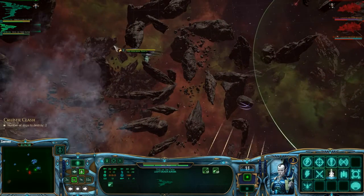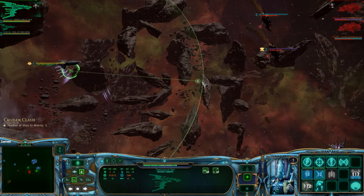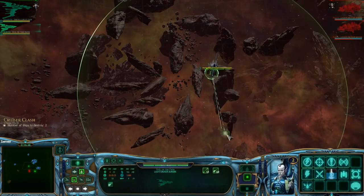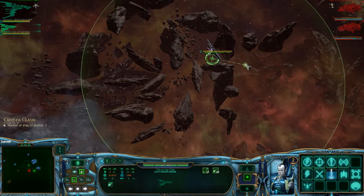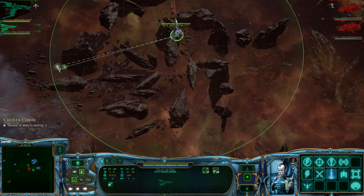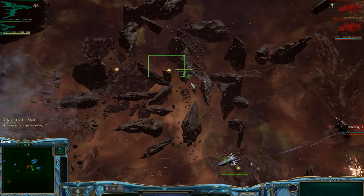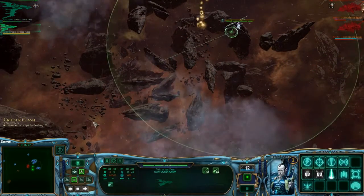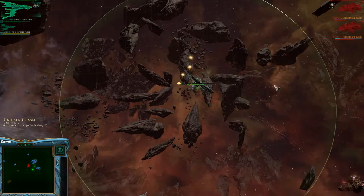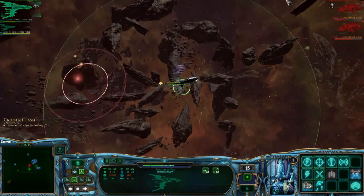From this range they don't have much chance of dealing damage to me, so it's okay to sort of pick at them from this range. We just want to keep at this distance. We're dealing some damage to that lead ship with our star cannons. The damage per second for them isn't actually that bad — it's just not great either.